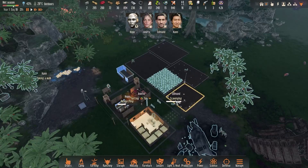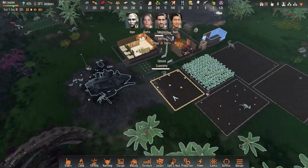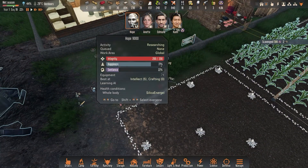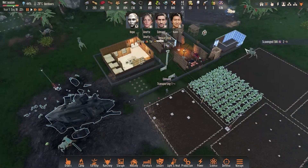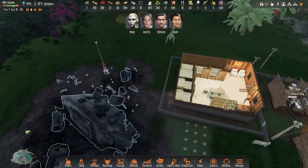The best thing we can do is keep the turrets close by and protect a section of our base. This section here will be protected by our gunners — mostly Annette, Edmund, and Han — and a little bit by Hope, because she does have a pistol so she can shoot at things.